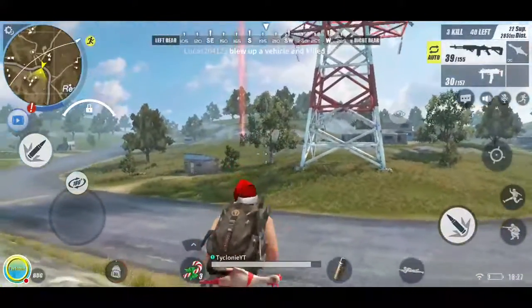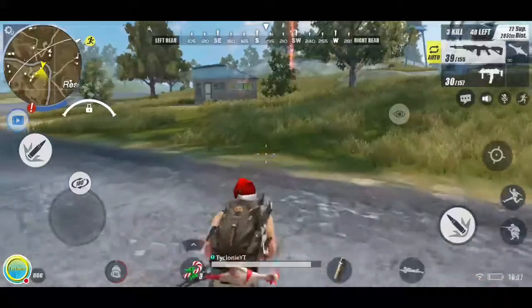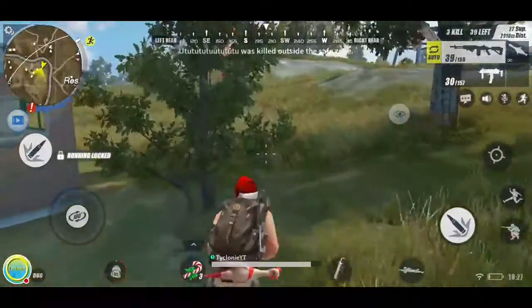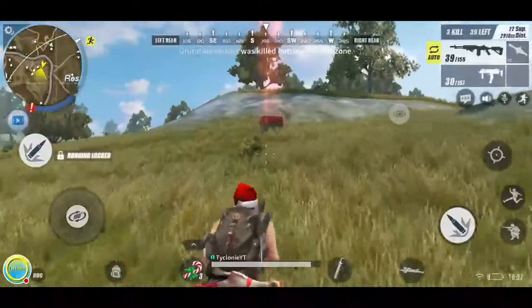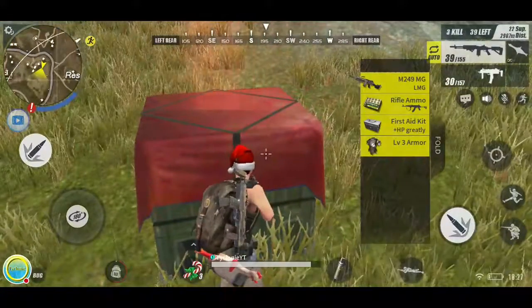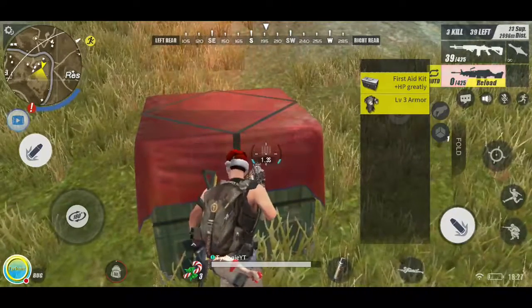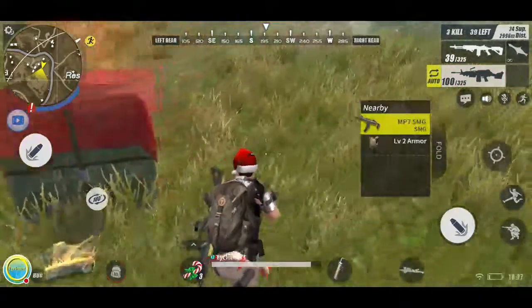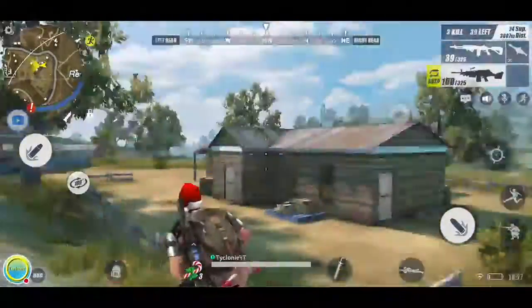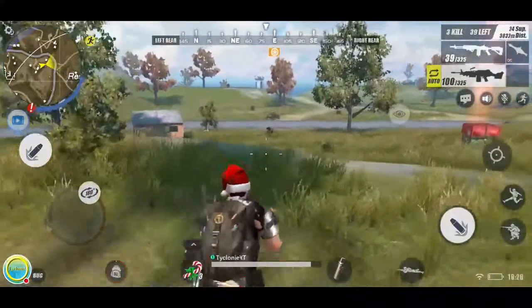Someone just landed right in front of me. I don't think people actually go for these crates — I think people use them as bait. Let me get the sprint toggle on again. I can hear Minecraft in the background — I'm about to play a bit after this. Found an MG — might as well take it. Level three armor! Getting out of here. I hear a car — I think someone stole my car. Nope, he's on a motorbike.